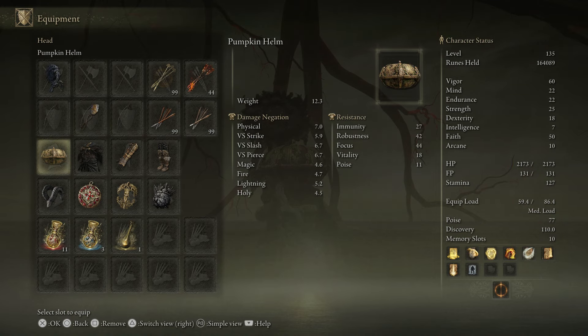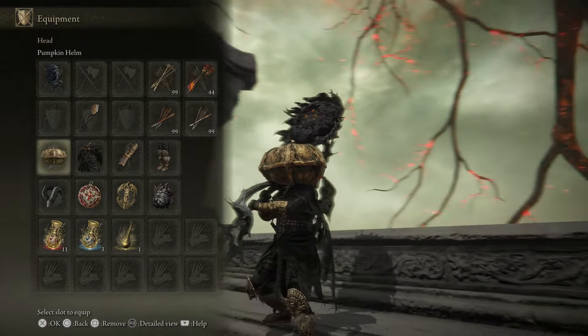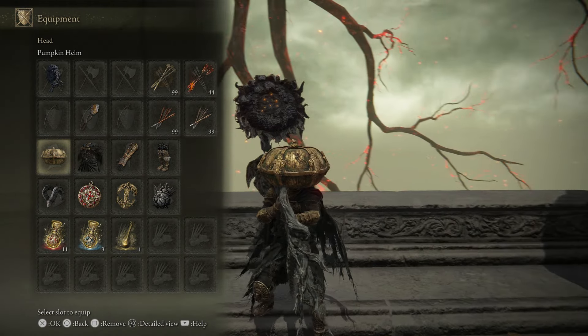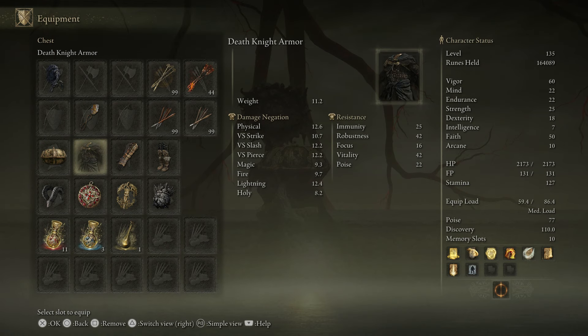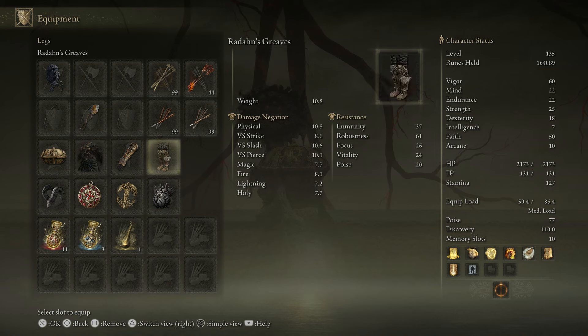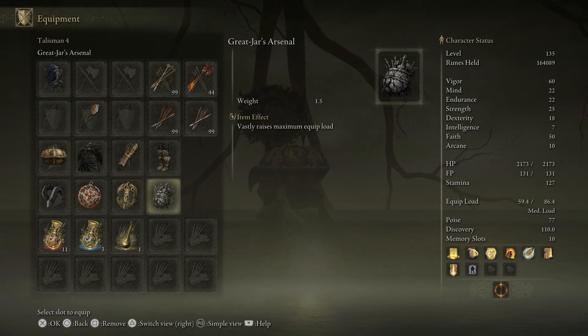In our left hand we have the Gravel Stone Seal. We have the Pumpkin Head Helm, because I kind of feel like it fits with our garden enemy type theme — Pumpkin, Sunflower, that kind of stuff. Then Death Knight Armor because it's black, and the Sunflower is black and gold, and the Pumpkin is gold. Death Knight Gauntlets and Radon Greaves, with the Blue Goat's Talisman, Crimson Amber, Herd Tree's Favor, and the Great Jar's Arsenal.